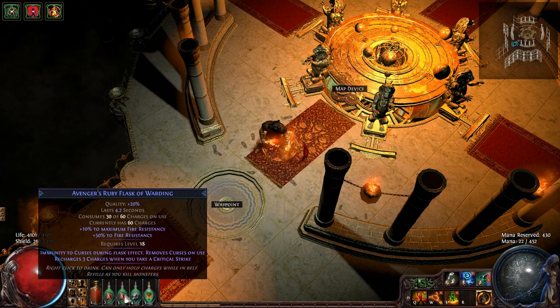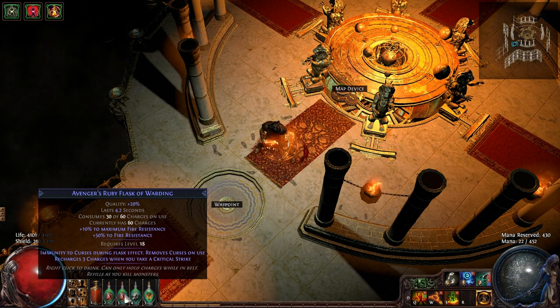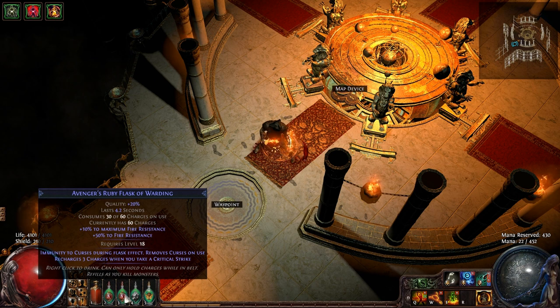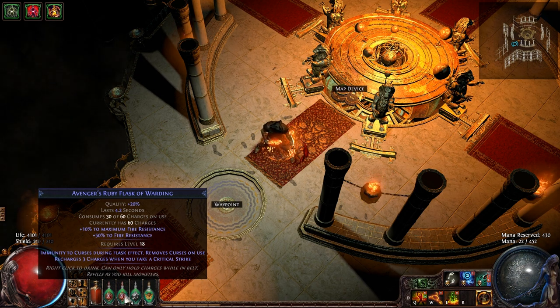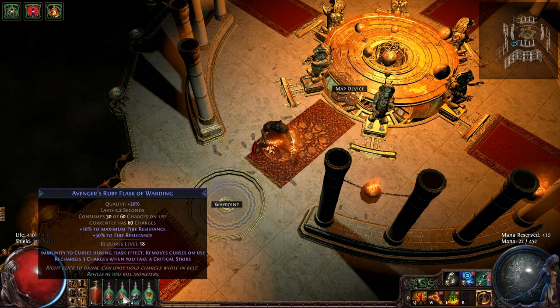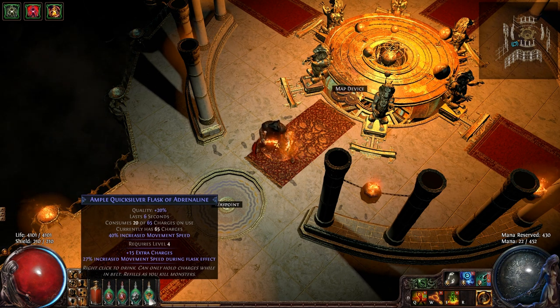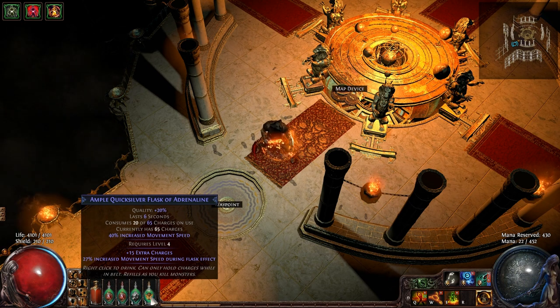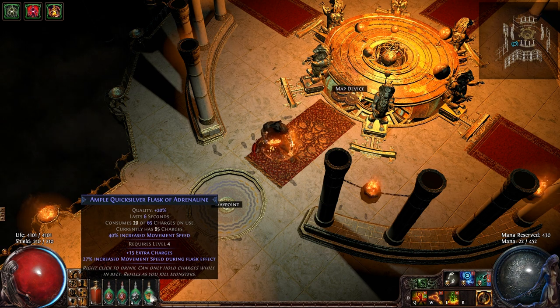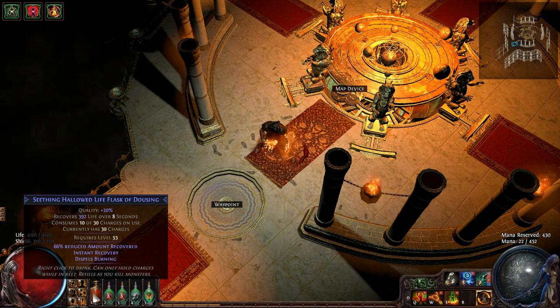I have two flasks: one to remove bleeding, one to remove curses — curses are really bad because some of them can damage you even faster when you're already killing yourself. I use fire resistance potions instead of life potions because fire resistance is basically like a life potion here. I also have a granite flask for more armor, a quicksilver for movement speed, and an emergency instant-recovery flask that also dispels burning. If I use that, it removes the Righteous Fire effect, so it's for emergencies only.